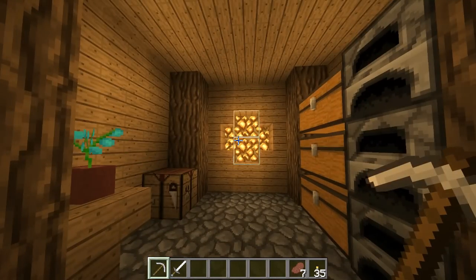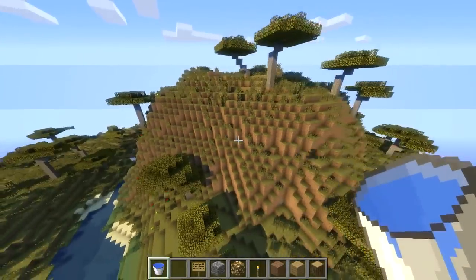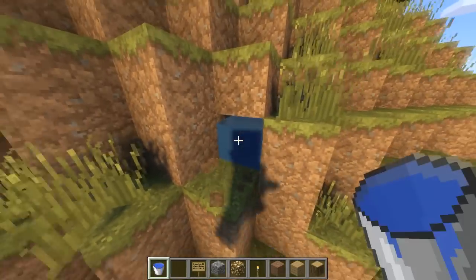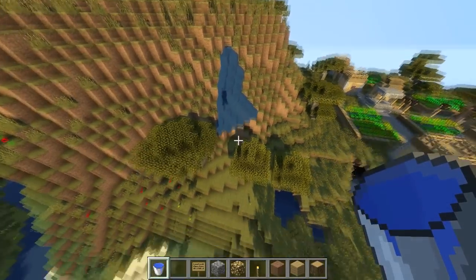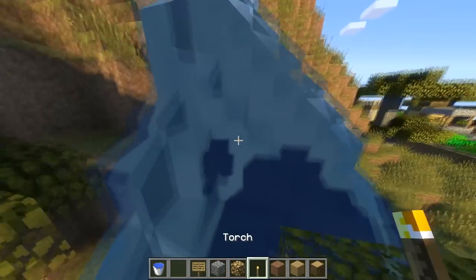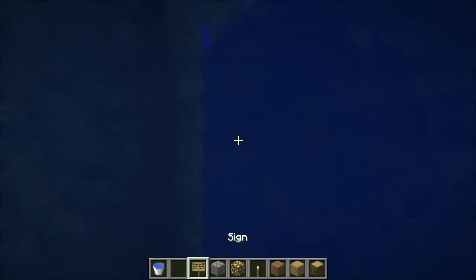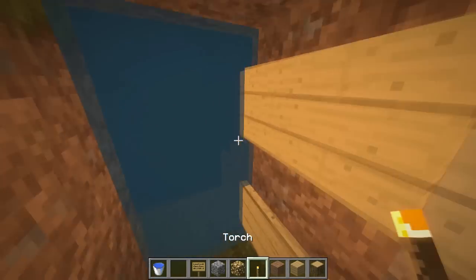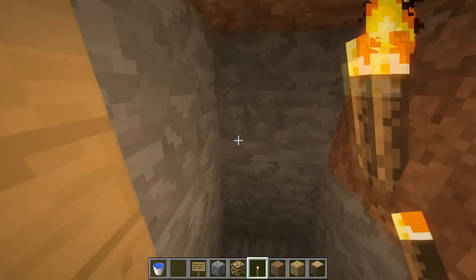The first step here is to find a hill or something that is large enough that you can put water down and it will cover the entrance nicely. Break a block on the hill and just place a water bucket — it should make a very nice waterfall, and then this is where you put your entrance. At your entrance, place two signs so that the water doesn't flow into your entrance.